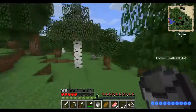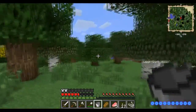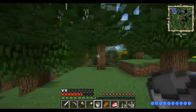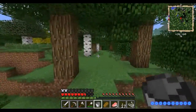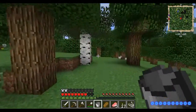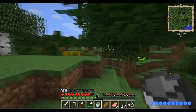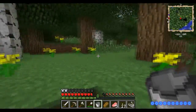I swear when I spawned I saw an ice biome — I don't know where it is now. It's weird. Maybe I went the opposite way. I probably did. It's probably more this way. I'm not sure, because when I first loaded this map I definitely saw an ice biome. Or was it a sand biome? I'm really not sure.